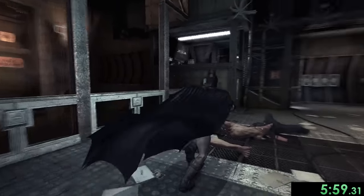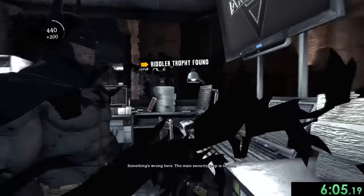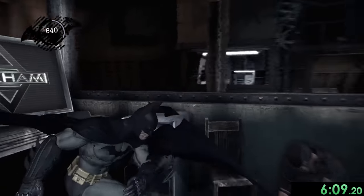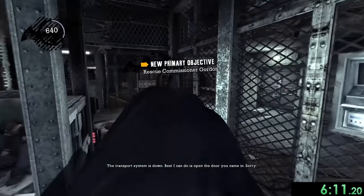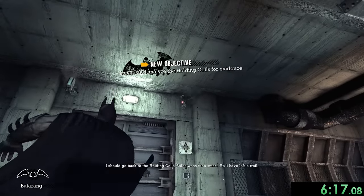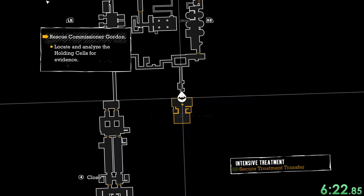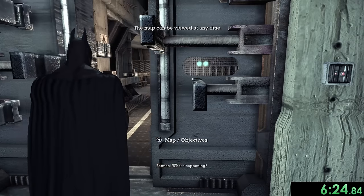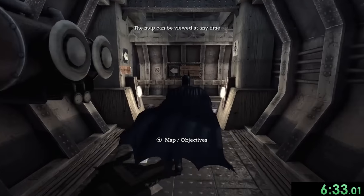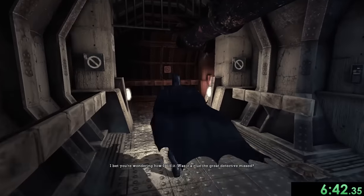While waiting for our next cutscene I'm also going to get this riddler trophy. Joker shows up on the intercom but we don't really care. That's the first section done. Now we have to go save Commissioner Gordon — Joker is holding him. We have to wait for the door to unlock and for the map to unlock. This is actually a really good speedgame because almost all the cutscenes can be skipped, including the slow walking dialogue sections.